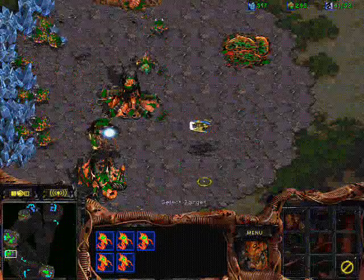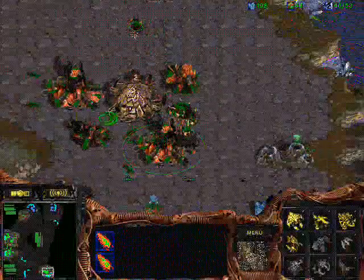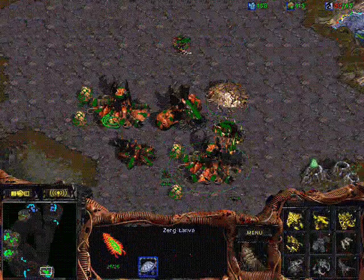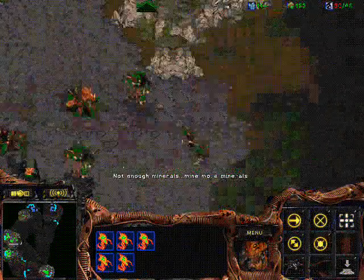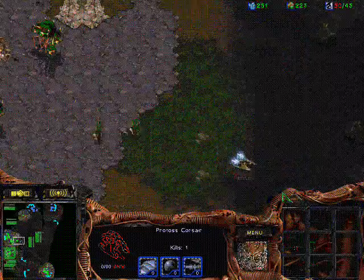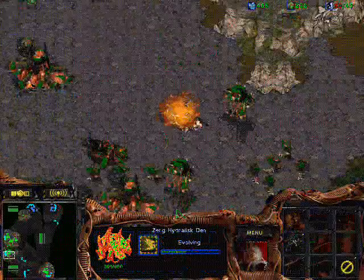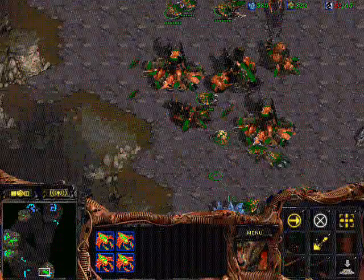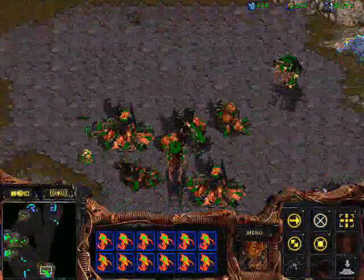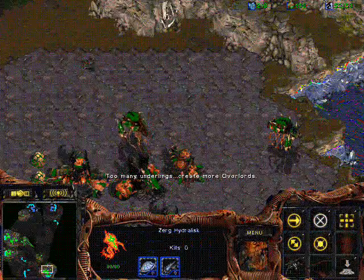If I can bring some hydras to that overlord, which is basically next to his choke, and protect it, it means that he won't be able to use dark templars. That's really important when doing this build - you've just got to somehow get the overlord early to his choke, and through that you basically try to add some extra pressure and take whatever advantage out of this build. If he makes dark templars and you lose that overlord, you're going to lose a huge amount of the advantage you might have gained with this five-hatch build.